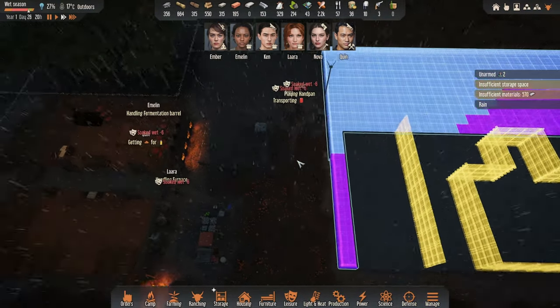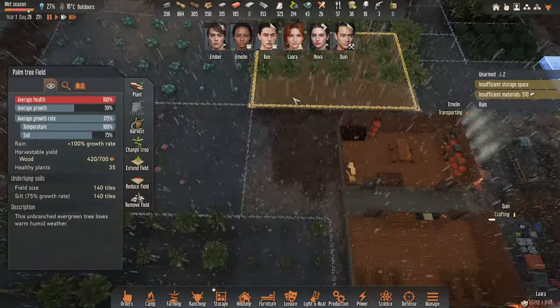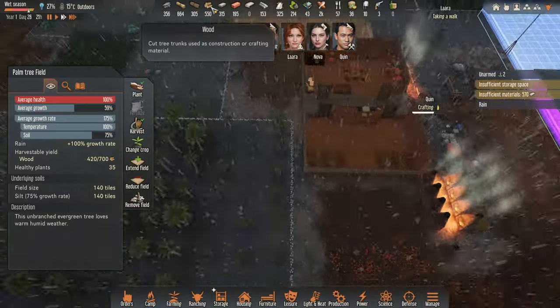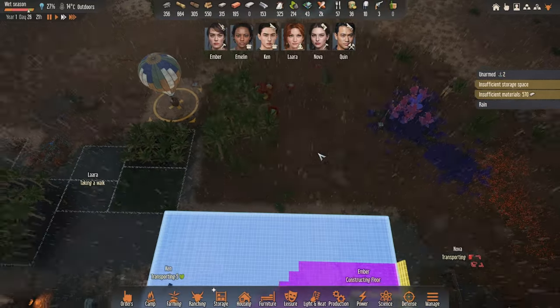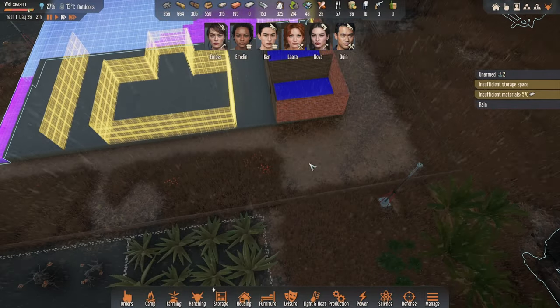We've got some rain finally - it's the wet season. It's a very short one but it's going to boost the growth of our crops and trees by almost 60% already on average, so that's not bad at all. We still have 550 materials left and there are a few more trees around we can cut down. We're pretty good to continue our walls as well.